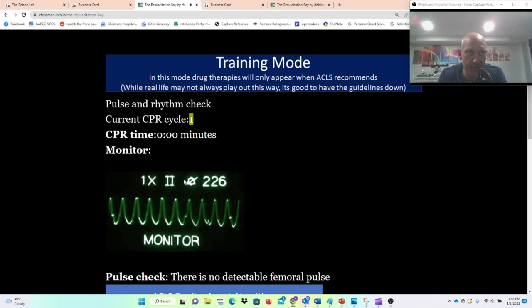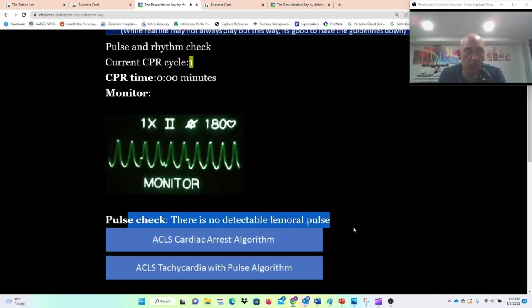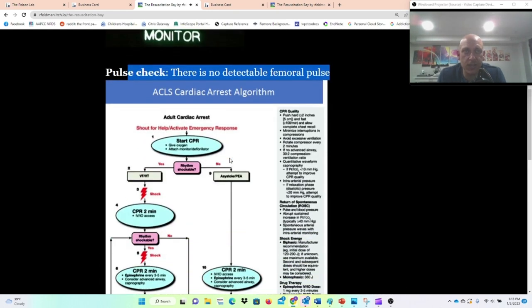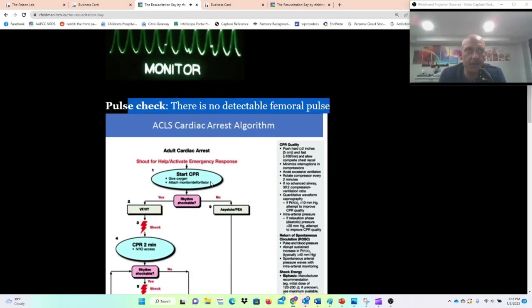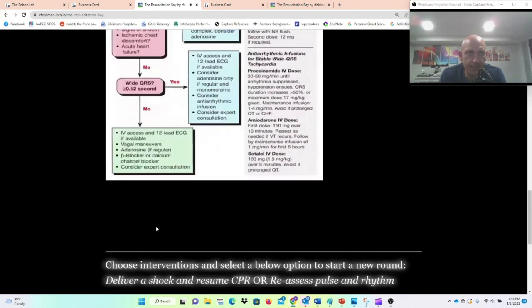Here I have a patient with a wide complex tachycardia, and a pulse check says there is no detectable femoral pulse. If you need help, here are your guidelines — the ACLS cardiac arrest algorithm, and the tachycardia with a pulse algorithm if they have a pulse. Start CPR, if it's shockable shock them, then do more CPR and shock them again. Let's go ahead and do that.